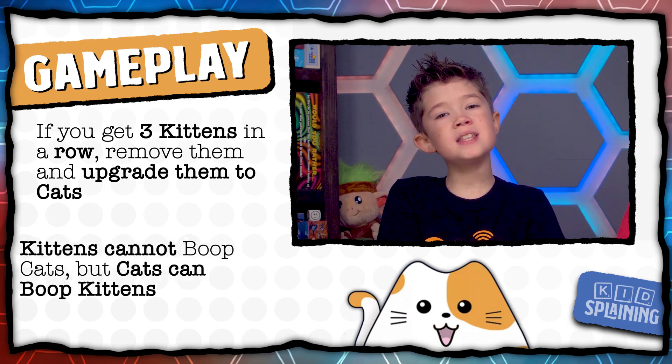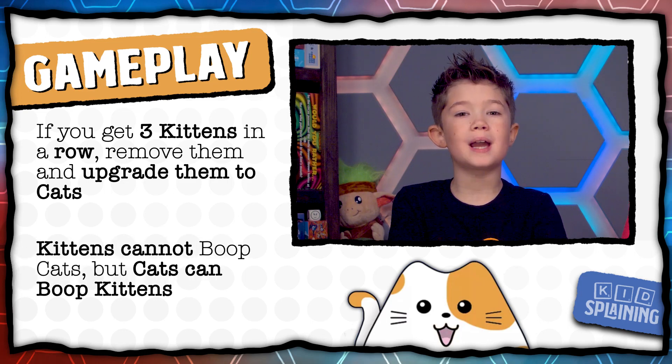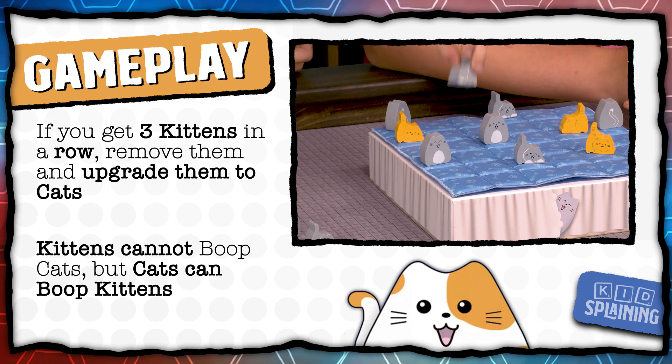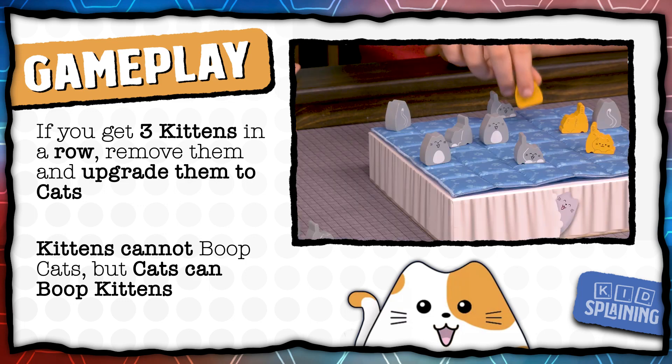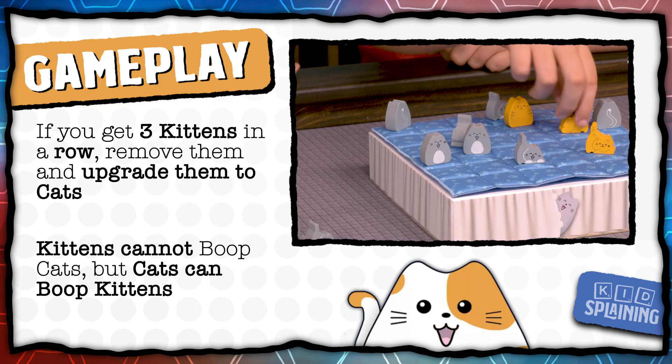Cats work exactly the same as kittens, except kittens cannot boop cats. So if I put this kitten here, it wouldn't boop this cat, but it would boop this kitten. But cats can boop both kittens and cats. So if I were to put this cat here, then it would boop this cat, this kitten, and it would boop this kitten off the bed.